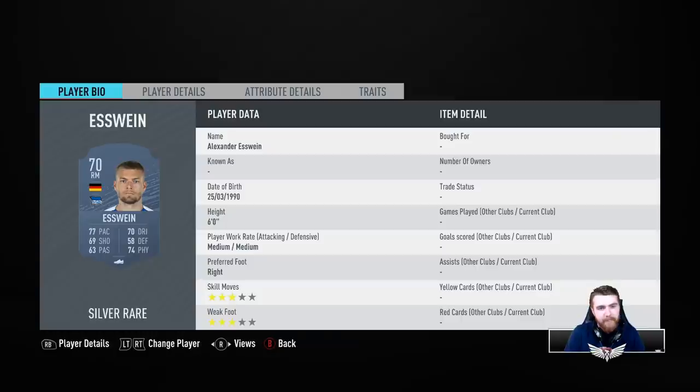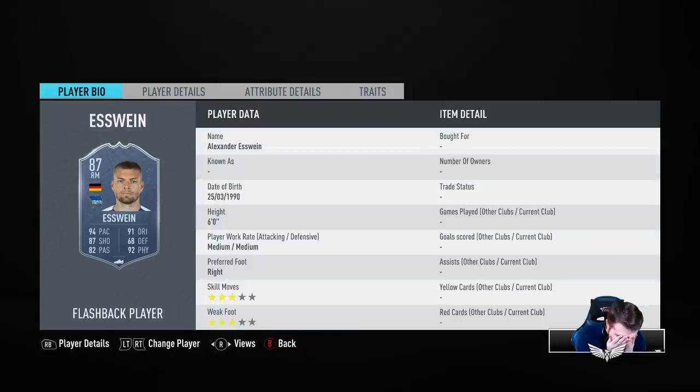His stamina, although they've put it up to 92 — let's have a look. It's double three star. EA, I don't think you understand your own promo — the Foot Birthday promo is about giving people five-star skills or weak foot. Why have you not done that? I imagine Jovinio is exactly the same. If they haven't changed Svine from double three star, Jovinio is probably still double three as well. You're making these players unusable by not bumping those things up.